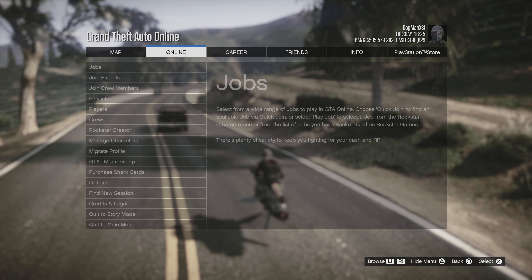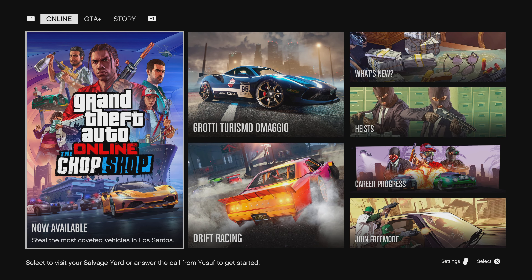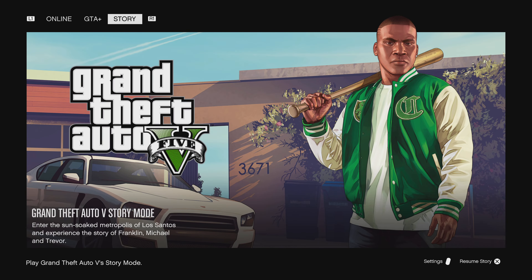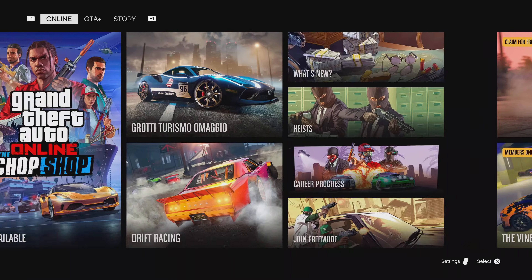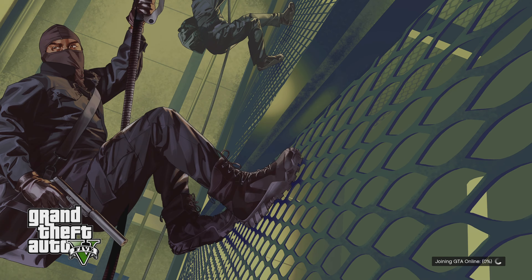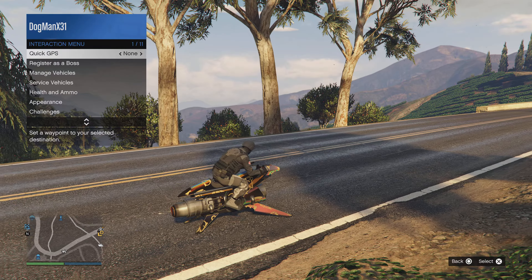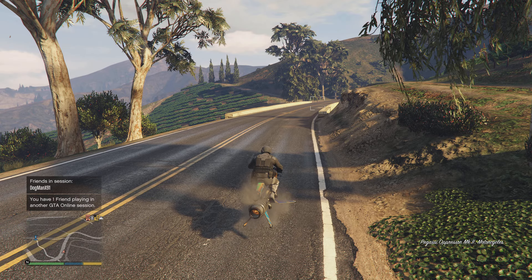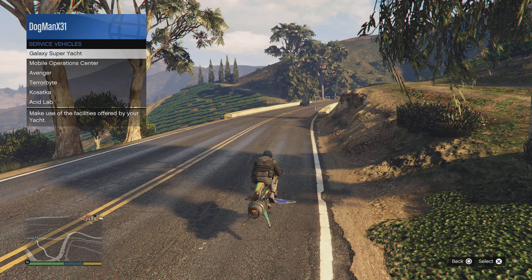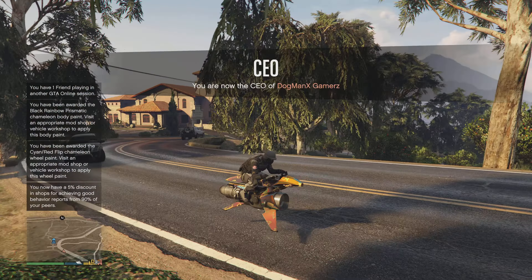Once this mission past disappears, go to Online and quit to main menu. Once you're back, you can go to story mode and then join online invite only, or go to Online and join free mode in public. I'm going to join my second console so I don't have to go to a public lobby. Once I'm online, hop onto your MK2, get back in your lobby, register as CEO, call out the Terabyte, and once it appears on the map, fly over and start the process again — back to back.